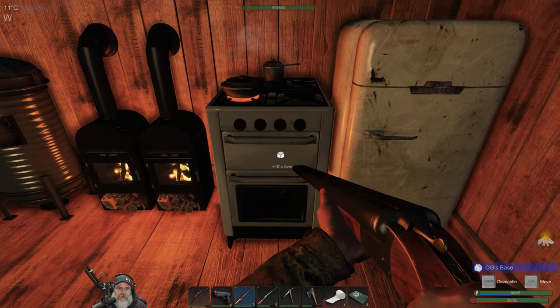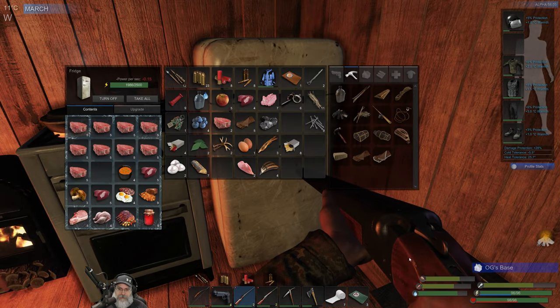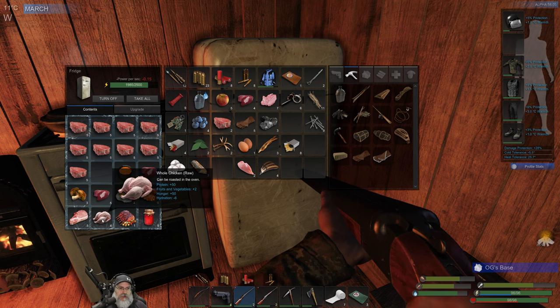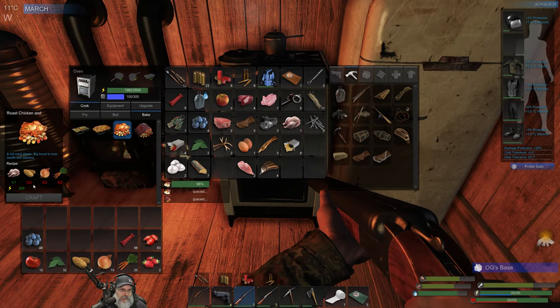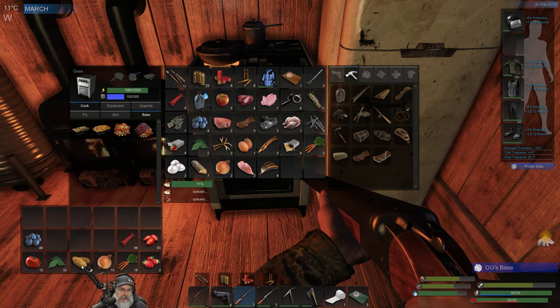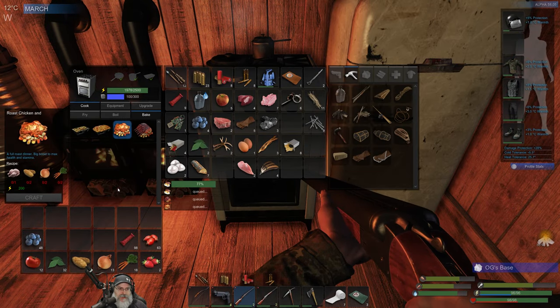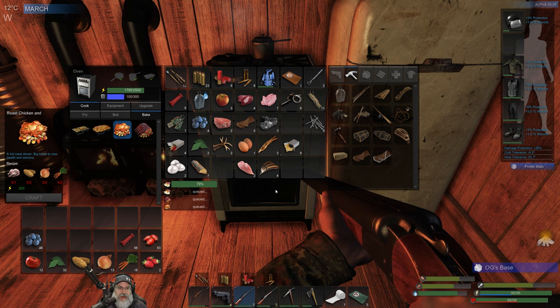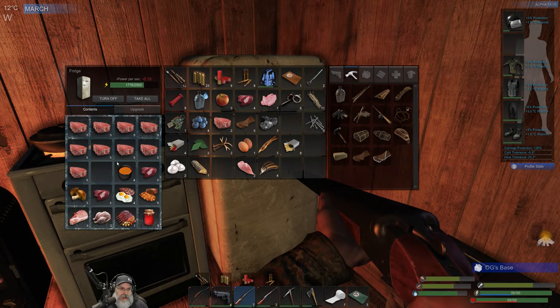We have everything to make another roast ribs, let's do it. We're doing really good. I also want to make a roast chicken, so let's grab one of those chickens - that requires potatoes, onions, and carrots as well. I've moved my farm plots back up to the roof so I don't have to use the lights anymore to save on power.